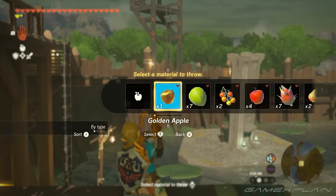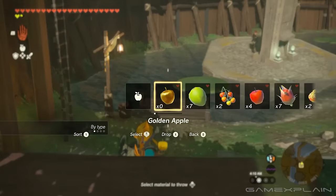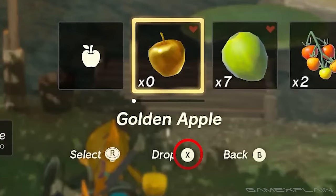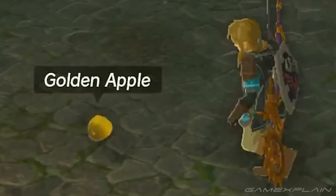Then you prepare to throw the single item you want to duplicate. You'll then walk forward off the surface, but as you fall, open your inventory again with Up on the D-pad, then press X to drop the item, which you'll immediately throw mid-fall. This will generate the duplicated item next to you.